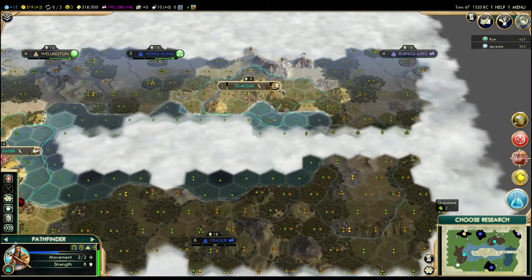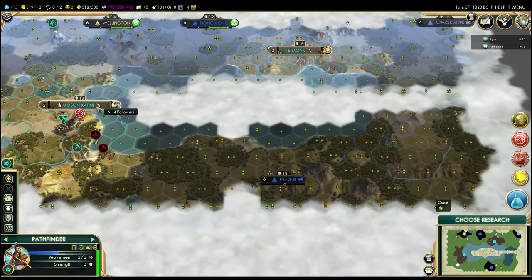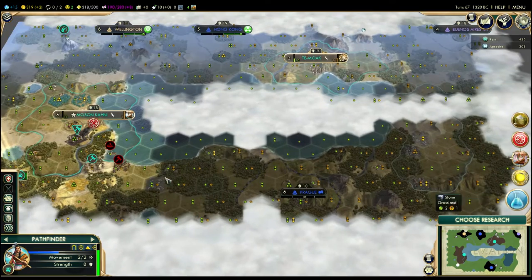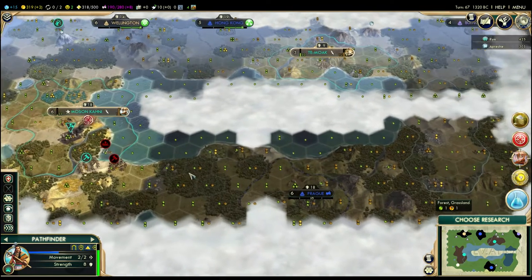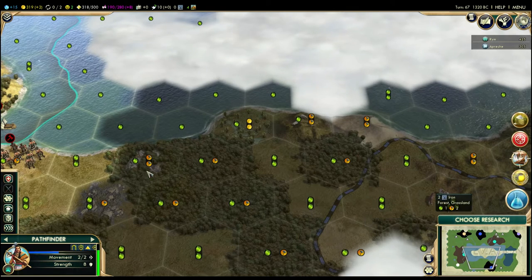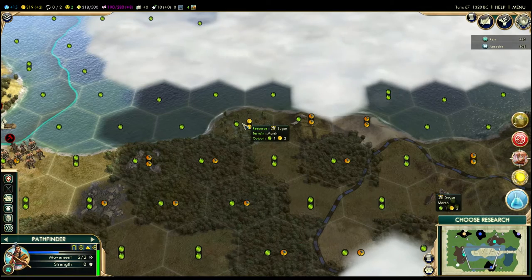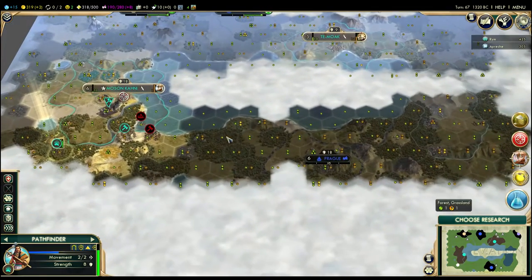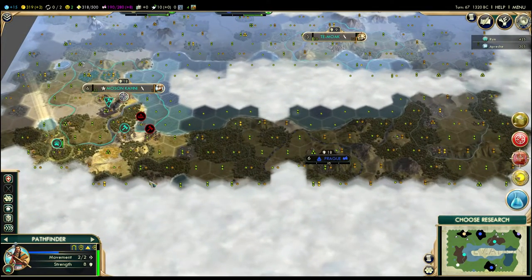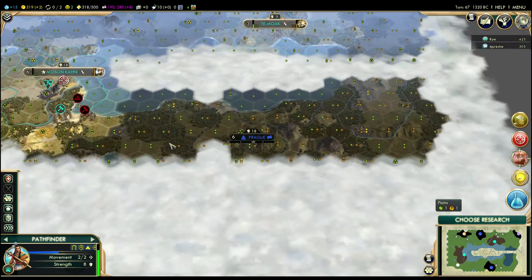My plan continues — I basically walled him off from the whole top of the map. I don't have a lot of room to settle, but I'm actually going to crank out a settler sometime soon and send it up over here. I think I'm going to build it right there. The reason for that is: one, I'll get this iron and stone, I'll get the sugar, which is a luxury resource that'll ensure I can actually support this city. Two, it maximizes the land I'll have access to that's useful, and it'll abut right up against Prague, giving me quite a nice buffer here.